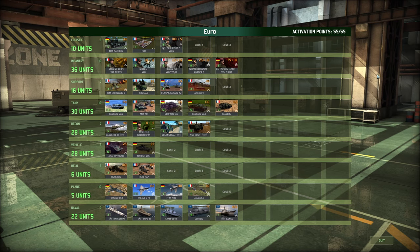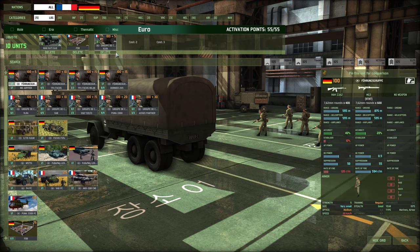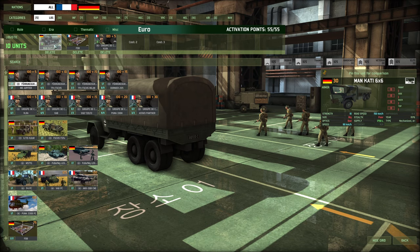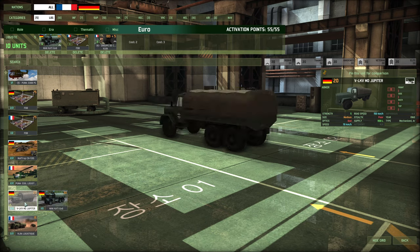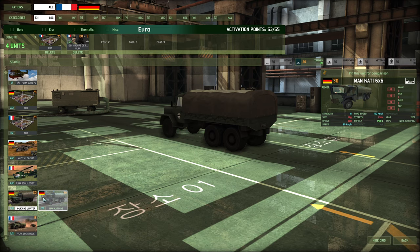Starting with logistics, I don't really want to change much here. I've already changed these to infantry, which I'm happy with. The vehicles in terms of logistics are all pretty much the same - they just carry different amounts. What I might actually do is change that to the Jupiter because I don't really need something so big, though it is faster. I'll go with the small one because it's cheaper.